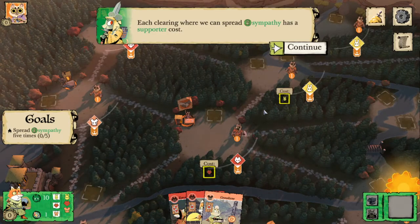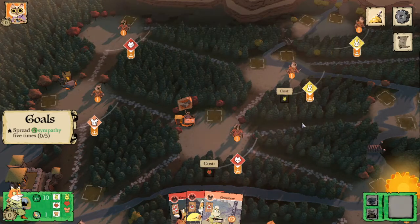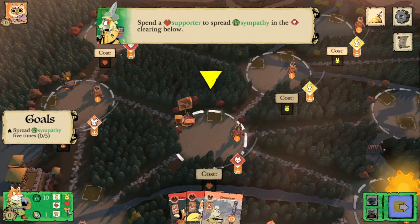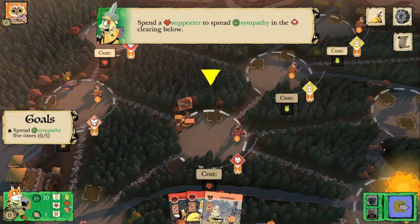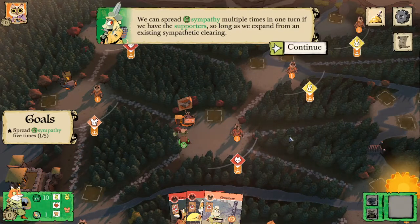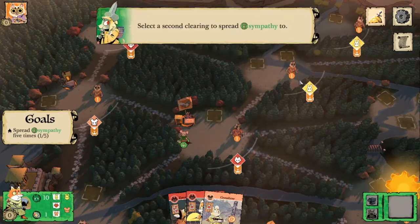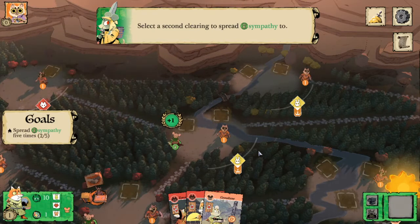Each clearing where we can spread sympathy has a supporter cost. You can see that when you're in the sympathy spreading phase the cost will be shown for you. So we can spend a supporter to spread sympathy in the fox clearing here. Right here represents our supporters — we have one icon for each supporter we have of each suit. We can have bird supporters as well but we don't have any, and each supporter is actually a card that gets added to supporters. So we can spread our sympathy first, starting sympathy in this fox clearing. We can spread sympathy multiple times in one turn if we have the supporters — we just have to expand from this fox clearing. So we can spread from that clearing to this rabbit clearing at the cost of one rabbit supporter, and now it's going to score us a point.